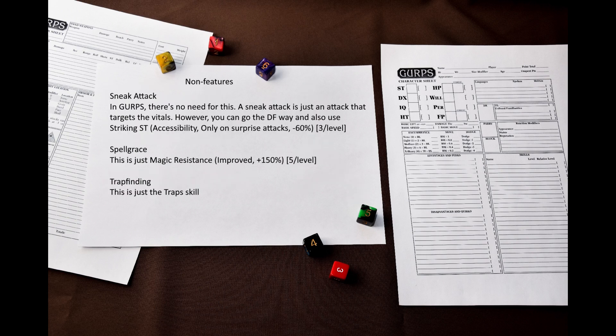The first class feature is Sneak Attack. There is no need to convert this feature to GURPS due to these two systems having different granularities. A sneak attack in GURPS is just an attack at the vitals. However, you can also go the way Dungeon Fantasy does it, and give the Spell Thief striking strength with accessibility only on surprise attack. Spell Grace is just magic resistance with improved enhancement, and trap finding is just the traps skill.